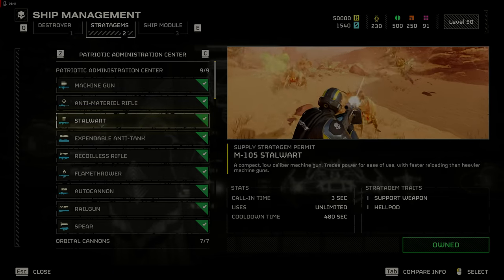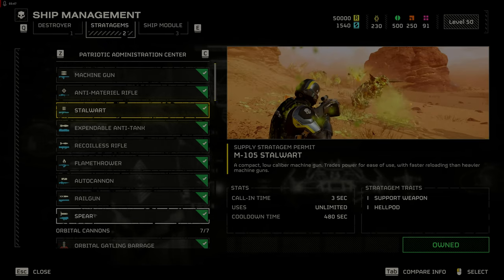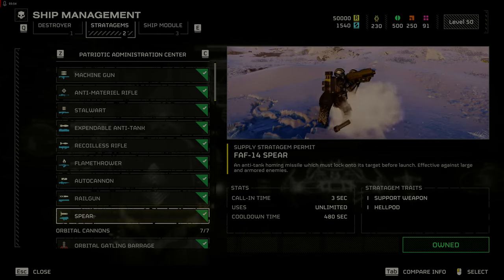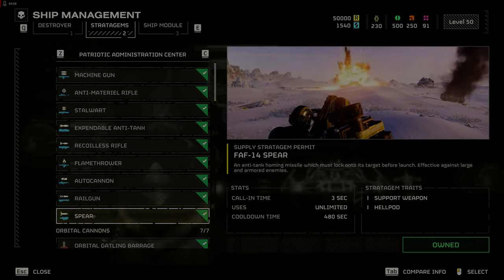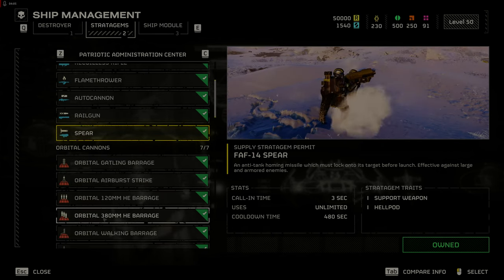The stalwart machine gun has a faster reload on the move but causes less damage. This one is up to your personal preference when it comes to this or the machine gun. The spear is very powerful but has trouble locking on to targets. If the target is too close you can shoot over the target and miss. It is very satisfying if you lock on and kill a tank, hulk, charger, or bio titan.